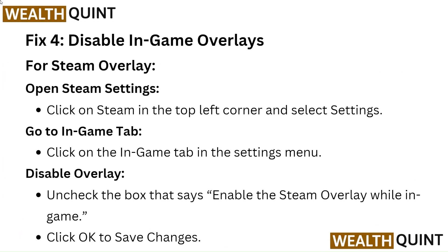Fix 4: Disable in-game overlays. For the Steam overlay, open Steam settings by clicking on Steam in the top left corner and selecting Settings. Go to the In-Game tab, then uncheck the box that says "Enable the Steam overlay while in-game" and click OK to save changes.